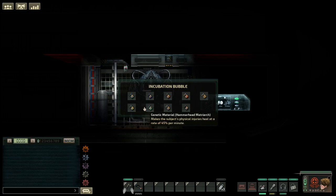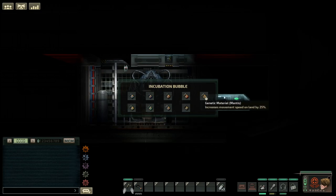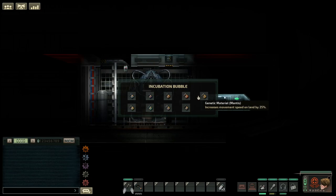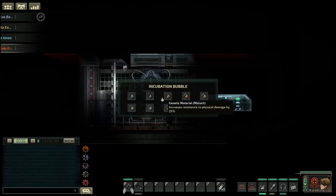Matriarch is really good — it heals your physical injuries at a rate of 45% per minute. Spine Length throws spines on your back that you can shoot with your creature attack key. The Husk gene stops you from being fully husked, so if you've got a ship where that kind of stuff is happening, you can avoid that. Tiger Thresher makes you not need oxygen at all. Mantis makes you move quicker on land. Now I'm going to bind some of these together to show you what you can do.